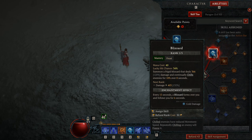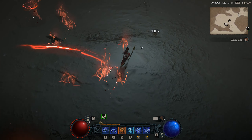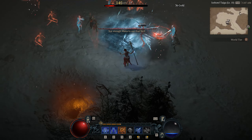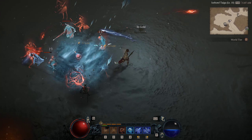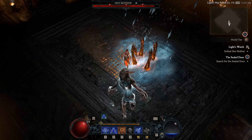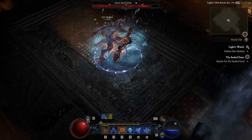Or you can become a full elementalist by taking Blizzard for an ice spell too. It's useful since it slows down enemies as well as damages them in the selected area for 8 seconds, making it valuable just for the crowd control alone. When upgraded, it also reduces the mana cost of your Chain Lightning while active.